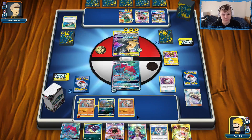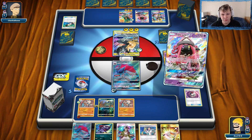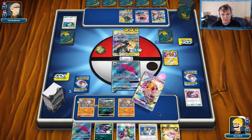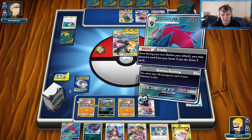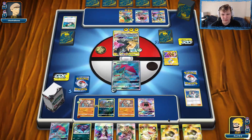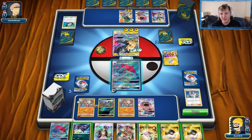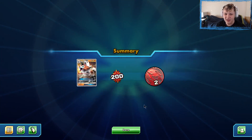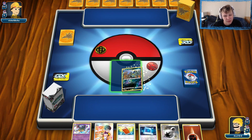We try thinning the deck with Mallow and trading into a Choice Band, but we get the other Zoroark without the Choice Band — so there's no way to win. We concede. Crazy turn from our opponent: after not playing a draw supporter the whole game, they play their first one and fully get the knockout. Nothing we could really do — just a rough loss from some unfortunate draws.